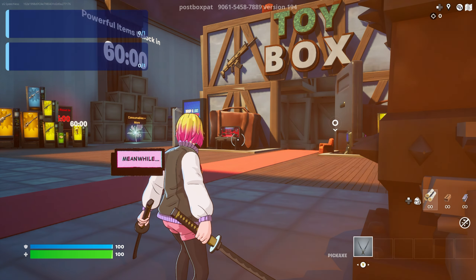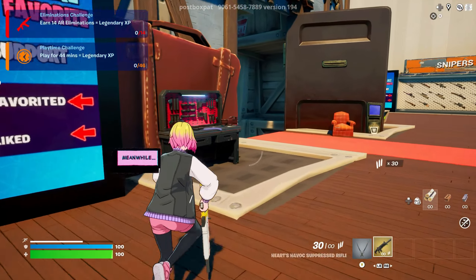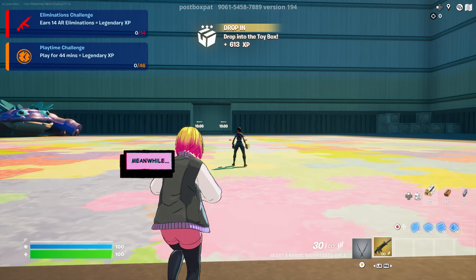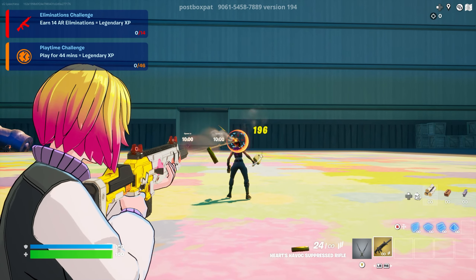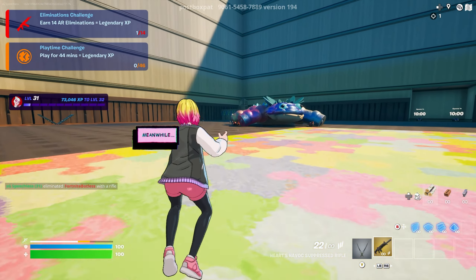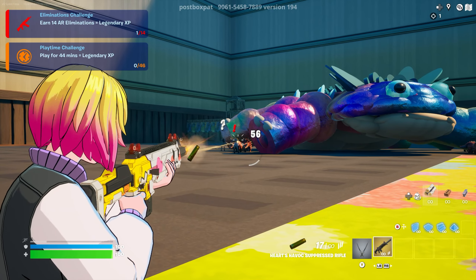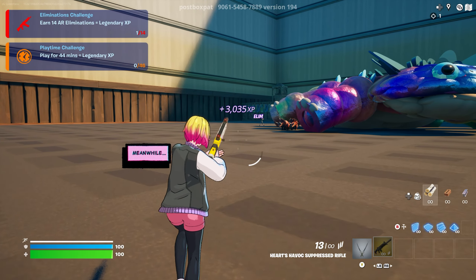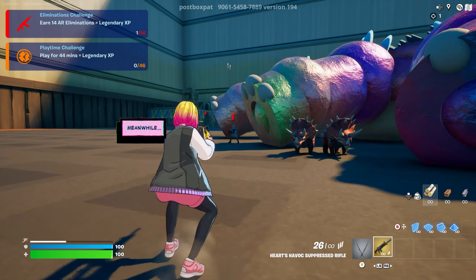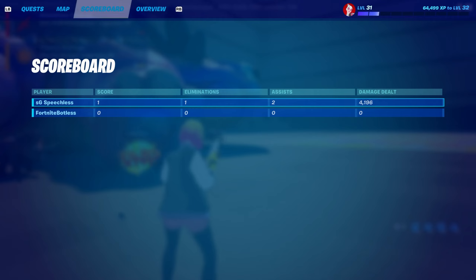Once you're in, there are a few challenges you can do. For example, get say 14 eliminations — you can start by grabbing any weapon. Every time you eliminate the other player — your friend — you'll get a bit of XP, as you'll see. You'll usually get like 6k, and you'll get a headshot bonus as well. There are AIs that spawn over here — kill those ones and they'll give you XP too. You can just kill the AIs instead of killing the player on your friend's account. Obviously, you can keep doing that until you get 100,000 XP. Pretty simple to do.